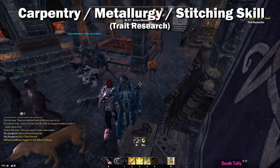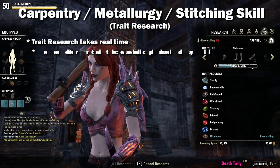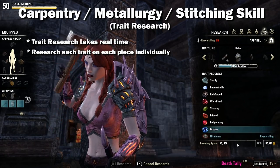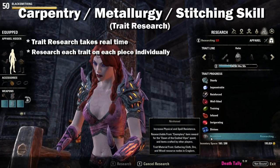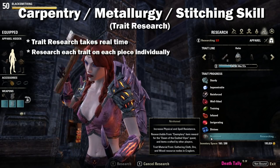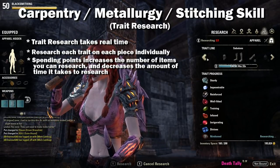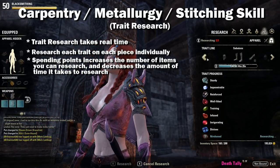Trait research takes real time — each piece of armor or weapon has to be individually researched. The first trait on each piece takes 6 hours, the second takes 12, third takes 24, fourth takes 48, and it doubles for each subsequent trait. The last trait takes 64 days if you don't spend any points in this skill. Initially you can only research one item at a time. Spending all three points increases the limit to three items at once and reduces time by 25%, bringing that 64-day trait down to only 30 days.